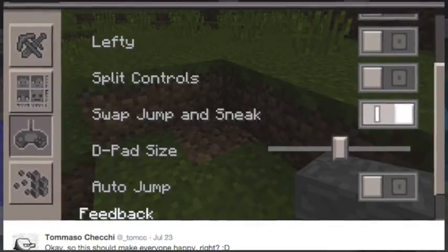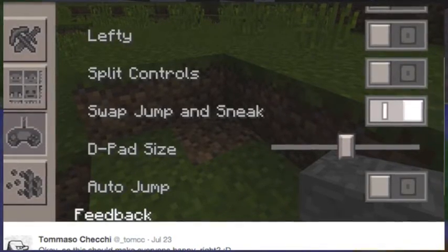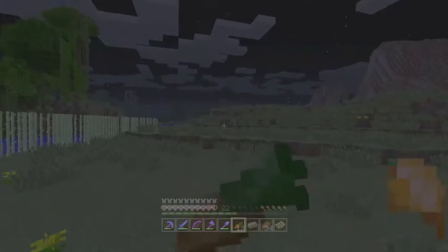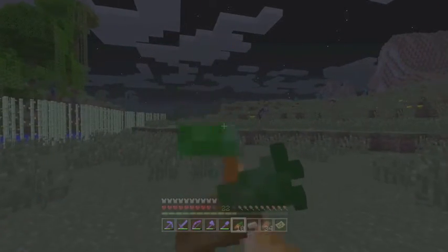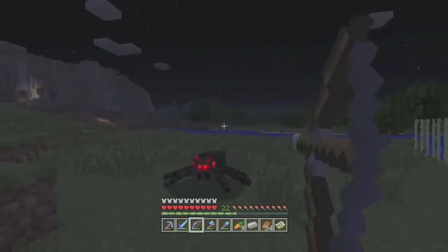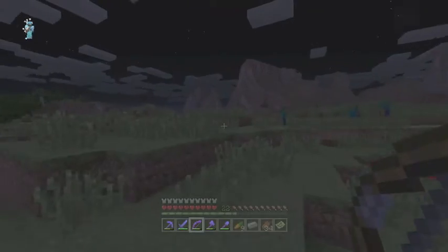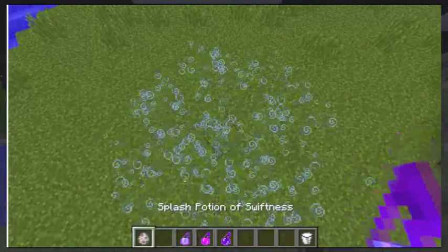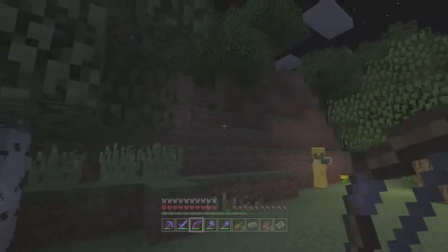That's not all — they're introducing potions, which is a very big thing because potions are the next best thing for PvP on Minecraft Pocket Edition. They're going to make it work differently; they tweeted out that the splash radius for splash potions is huge. As you can see on screen, look at all the particles and how big the blast radius is. I'm going to play around with that when the update comes out.